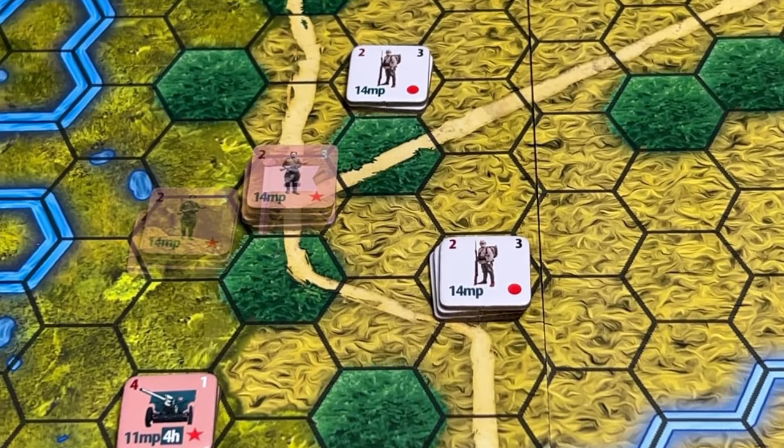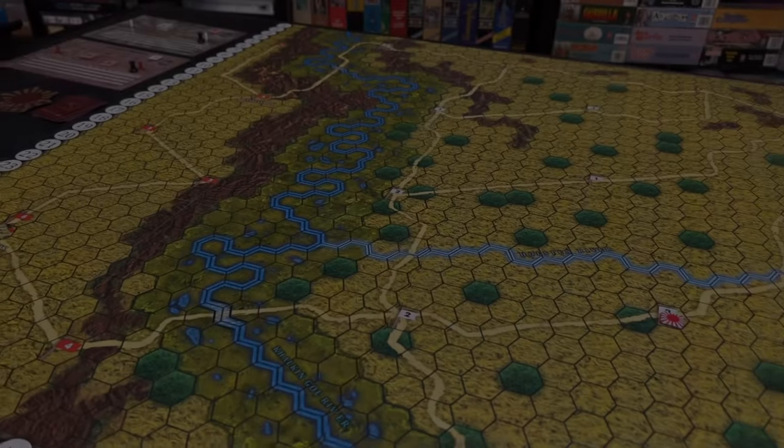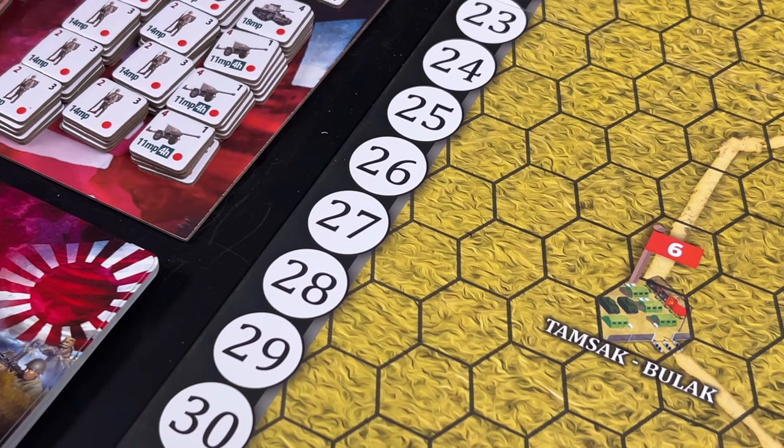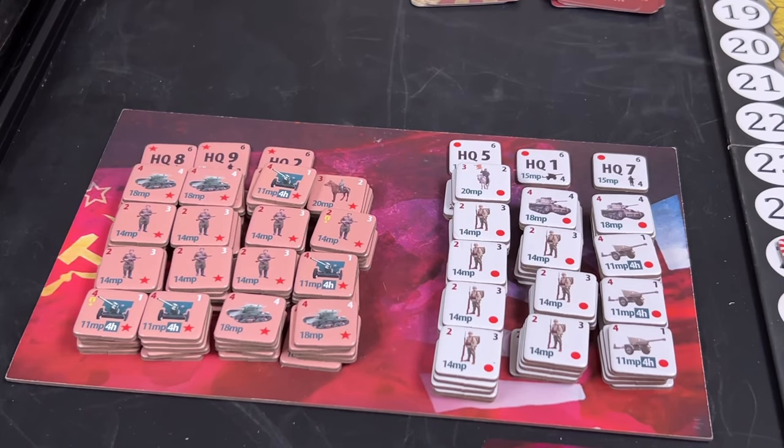Political points are adjusted when a player gains or loses checkpoints. We start by setting up the markers on the political point track — Soviets have 26 political points and the Japanese 25. Each side has seven units of infantry; the Soviets have four tank units, the Japanese two; the Soviets have four artillery units, the Japanese three; and each side has one cavalry unit and three headquarters.